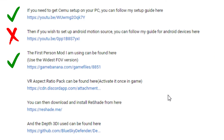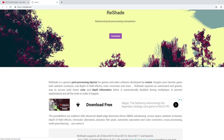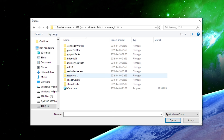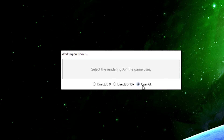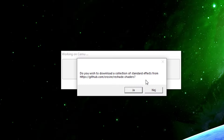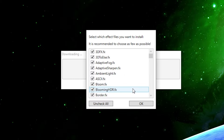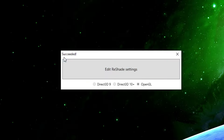Next, skip the step about the VR aspect ratio pack. Move on to downloading and installing the Reshade filters that make stereoscopic 3D view possible. When opening the installer, click 'Select game to install or uninstall from' and browse to your CEMU emulator executable file and hit open. When selecting the rendering API, select OpenGL. When prompted to download a collection of standard effects, click yes — this will download 3D depth filters plus other useful image enhancement filters. Select all of them and click OK. If you see 'Successful' in the top-left corner, you're done with this step.